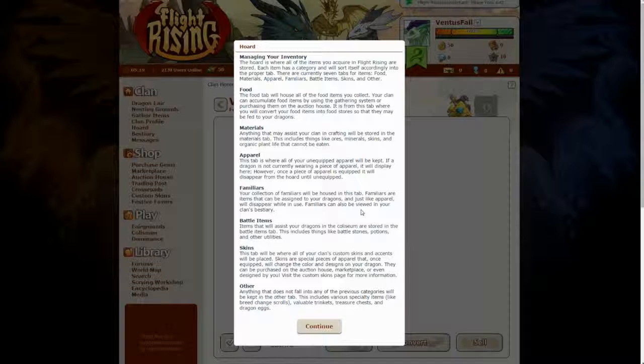Your collection of familiars will be housed in the familiars tab. Familiars are items that can be assigned to your dragons and, just like your apparel, will disappear while in use. Familiars can also be viewed in your clan's bestiary. Items that will assist your dragons in the Colosseum are stored in the battle items tab. This includes things like battle stones, potions and other utilities.